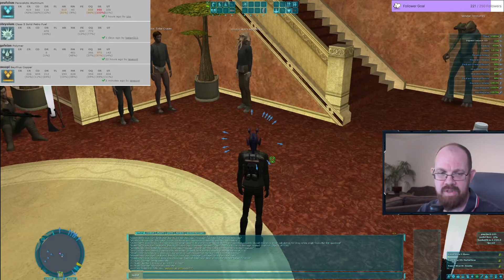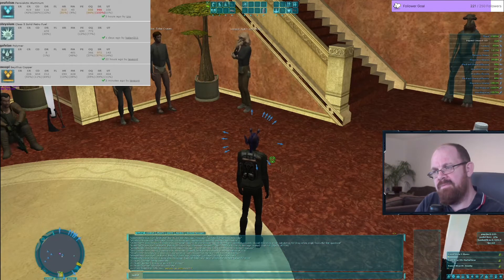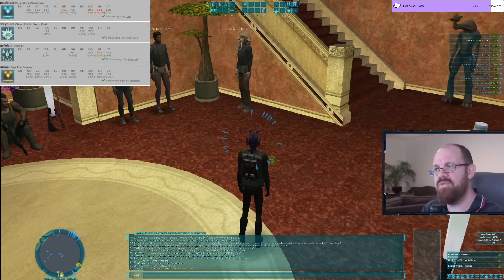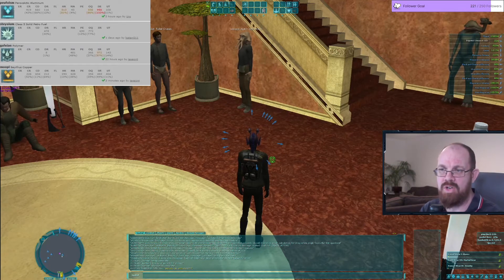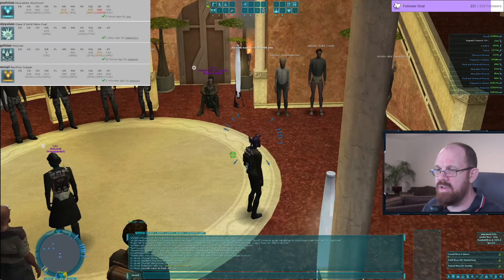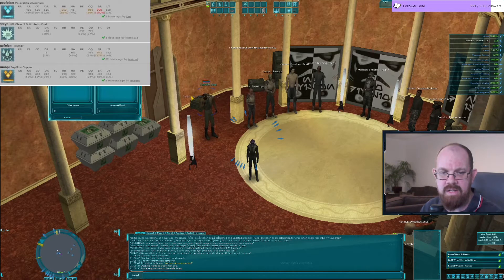What you're buying off the market today is composite made with layers that already existed this morning — you're not buying composite made with layers that have this new aluminium in it. You're probably not buying armor with this new solid petrochemical fuel in it. I can hit 80 on the resources I had without the fuel and without the aluminium — but both those things are better than what I've got in hand now.